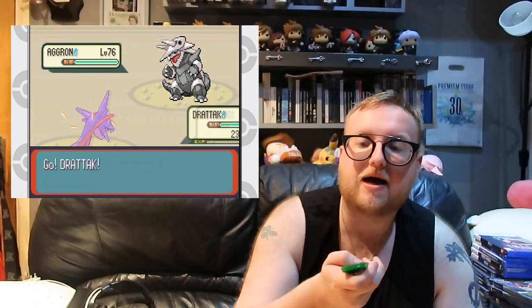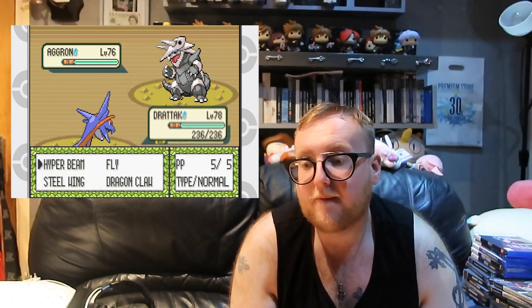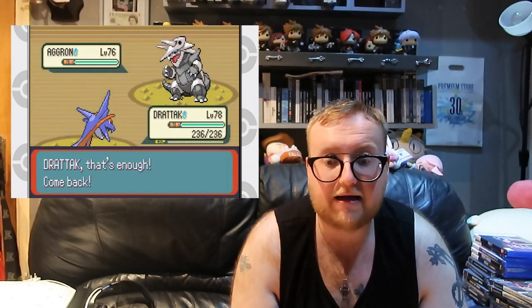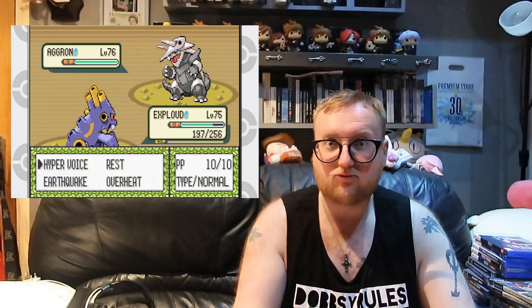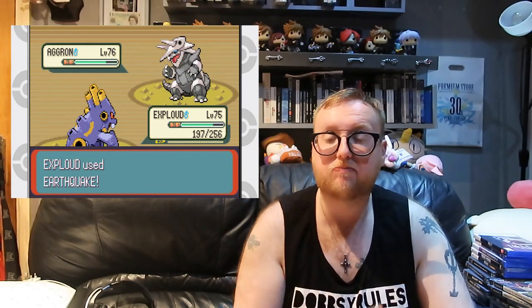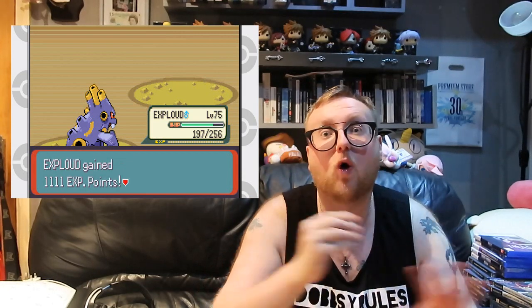A lot of people ask how you spot fakes — you can tell by the feel of the actual cartridge, the sticker, the insides, and of course the coatings on the actual chips. Pokemon Emerald is classed as a gem partly because of the pricing and partly because there are so many fakes out there. Compared to Pokémon Ruby and Sapphire, in Emerald you can get Rayquaza, Groudon, and Kyogre all in one game — in Ruby or Sapphire you can only get two of them. This is why Emerald is more superior and is a fan favorite worldwide.